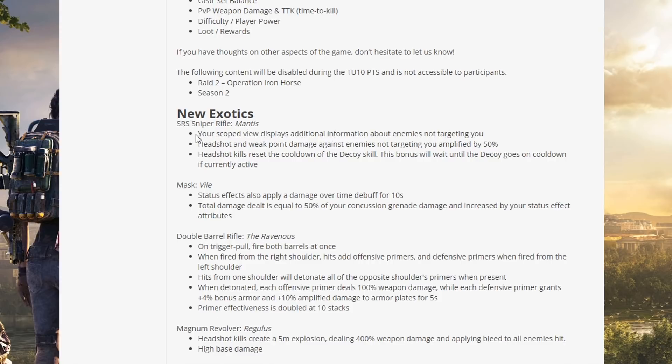First is an SRS sniper rifle called the Mantis. Your scoped view displays additional information about enemies not targeting you. Headshot and weak point damage against enemies not targeting you is amplified by 50%. Headshot kills reset the cooldown of the decoy skill — this bonus will wait until the decoy goes on cooldown if currently active. This is particularly good for the decoy because you'd throw it out, the NPCs would target the decoy, and you'd get this 50% buff when scoped in on them whilst they're targeting someone else.